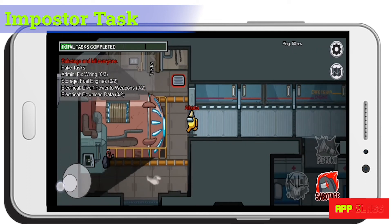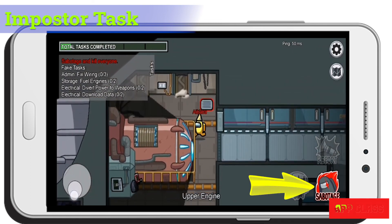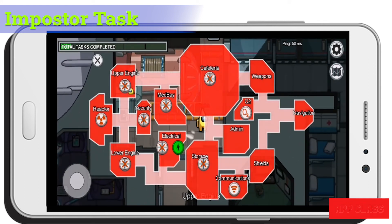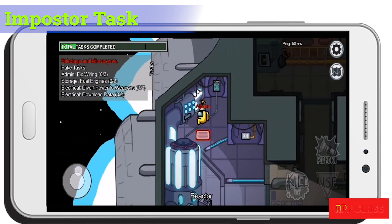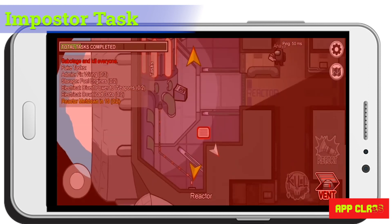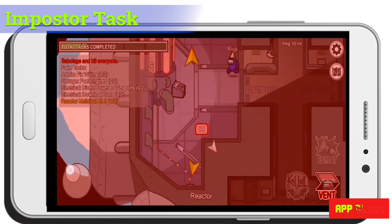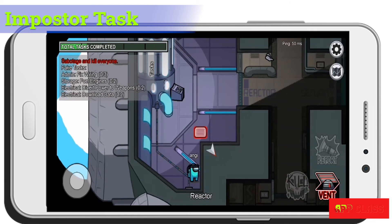Now let's see some things the imposter can do. It can sabotage when inside a room by clicking the Sabotage button. It can then hide in the vents or use them to travel to another room — only imposters can use vents. The crewmates then have a time limit to fix the sabotage. If they can't do it in time, the imposter wins.